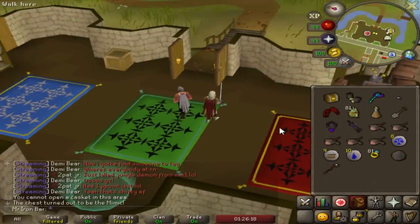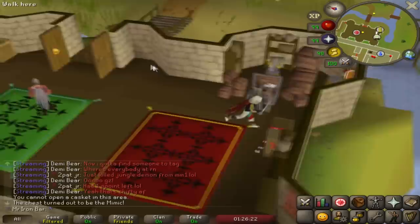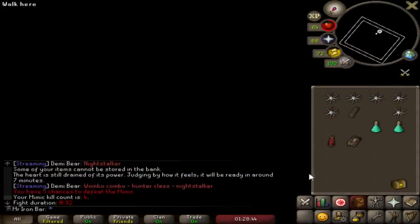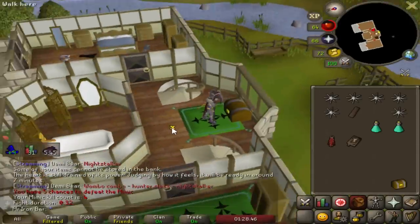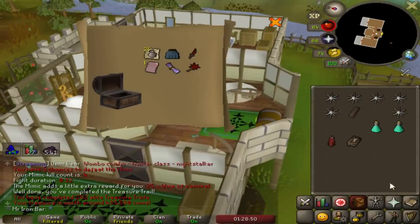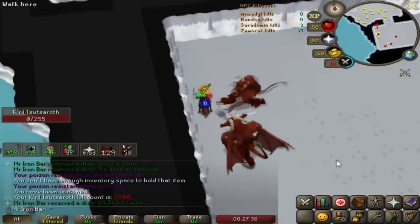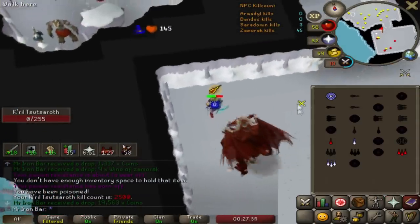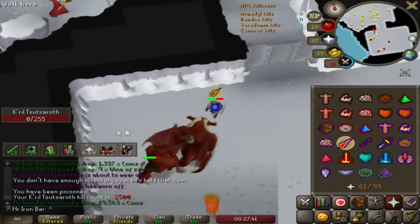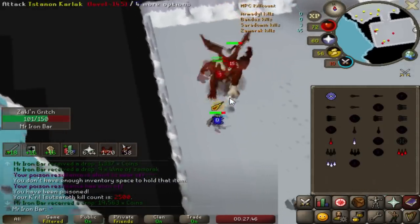Elite clue! Back-to-back mimics though - that's actually insane. All right, let's try this again - number four. Just hit 2500 KC at the Zammy boss - we're halfway to the pet rate, that's kind of cool.